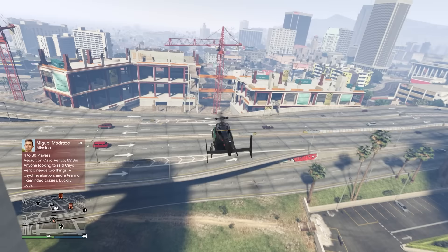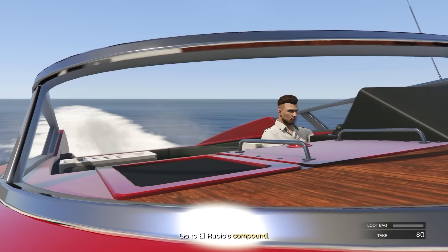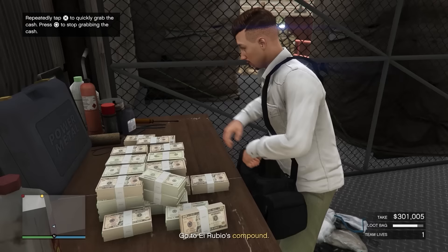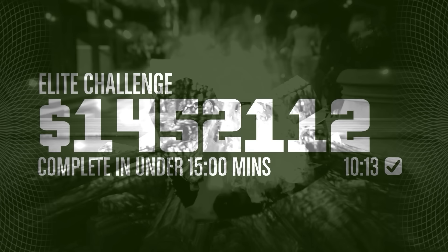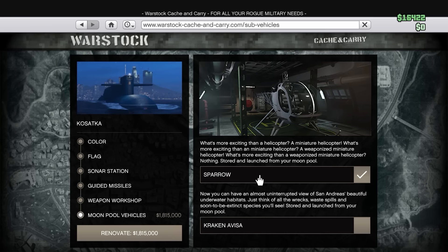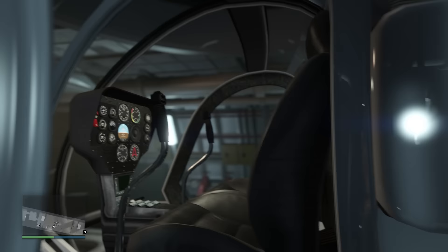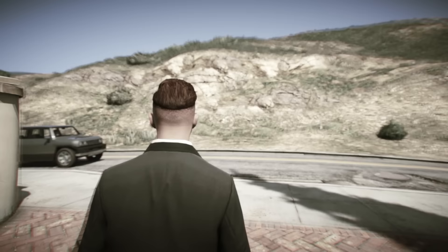Coming in at number 1 — likely not a surprise — is the Kosatka submarine, which allows you to do the Cayo Perico heist. It is the single best way to make money in the entire game for solo players because with about an hour's worth of work you can make anywhere from $1.2 million up to $1.5–1.6 million. I've probably made $150 to $200 million from this heist alone. You can also get the Sparrow helicopter stored in the back of the Kosatka, which speeds up setup missions and is a great helicopter with strong homing missiles.